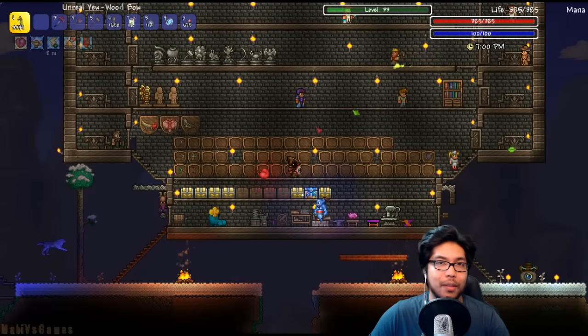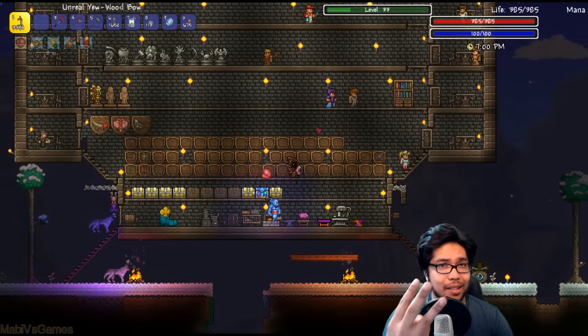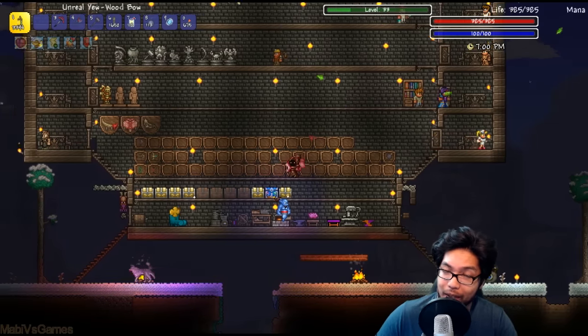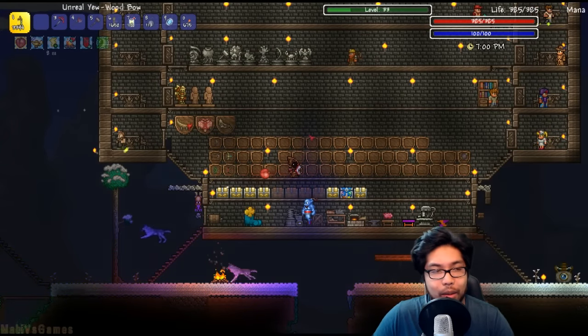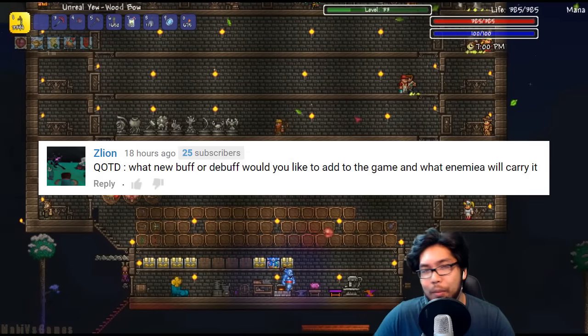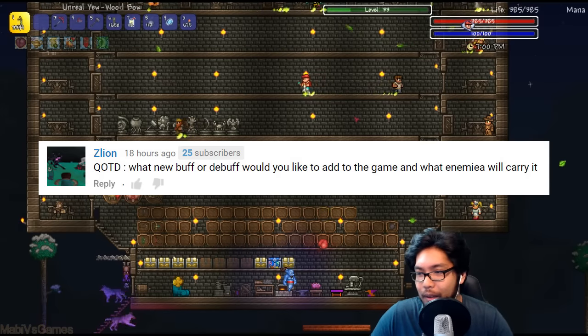Hey guys, welcome back to another episode. My name is Mobby. We are back with Trey of the Epic Mod Pack Season 3. I've got a question of the day from — I don't know how to pronounce your name, but I'm going to put it on the screen anyway — Zylon. It has a Z and an L, no vowel in between. Anyway, question of the day: what new buff or debuff would you add to the game, or what enemies will carry it? I'll answer that later on today.